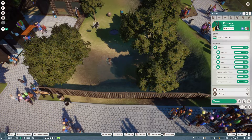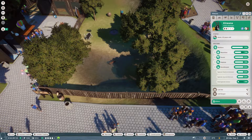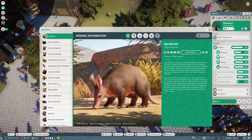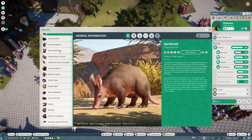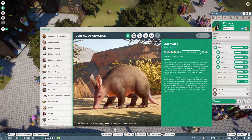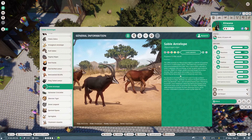Does the Sable Antelope support any others? Where's the Zoopedia? It would be nice if you could just come here and use a search bar, because there's quite a lot to scroll through. It would be nice to just search for 'Antelope' rather than scrolling all the way down to Sable Antelope. Here we are.